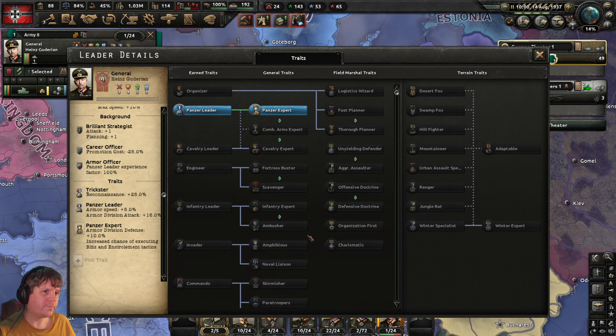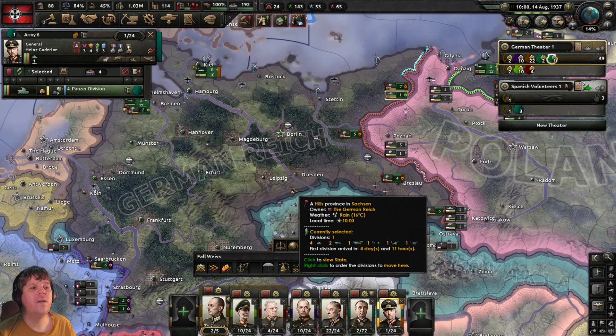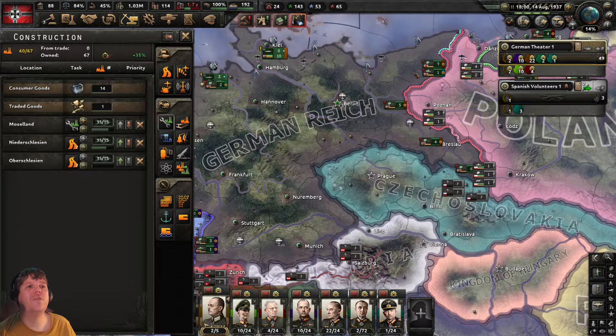Press Escape — looking at the panzer division, it's still at the basic level. We'll set Heinz to train and get this up to silver star. Fuel-wise we're down to about 1.7 years remaining. Just before we unpause — one free civilian factory available.